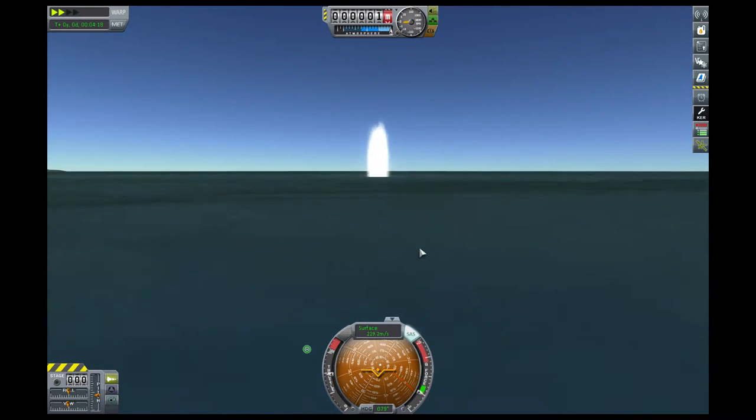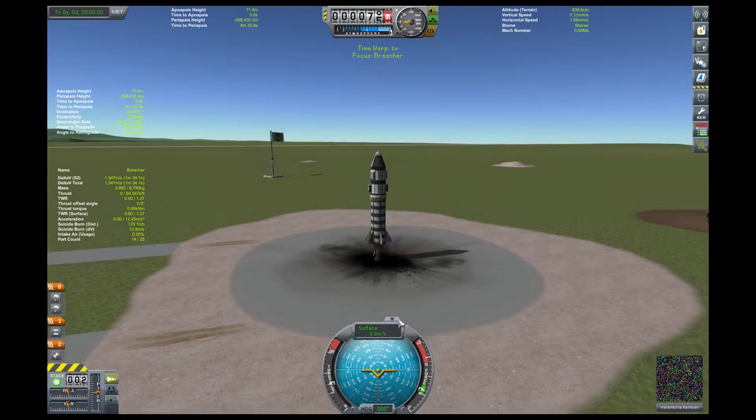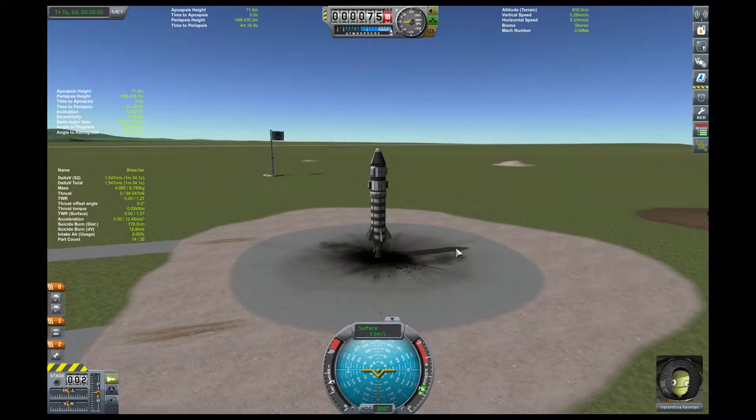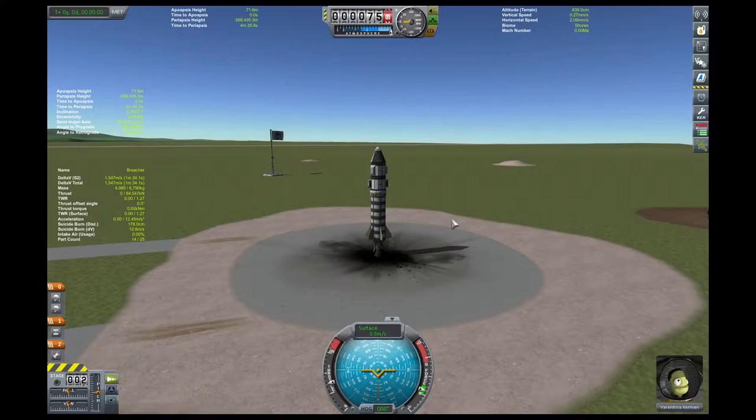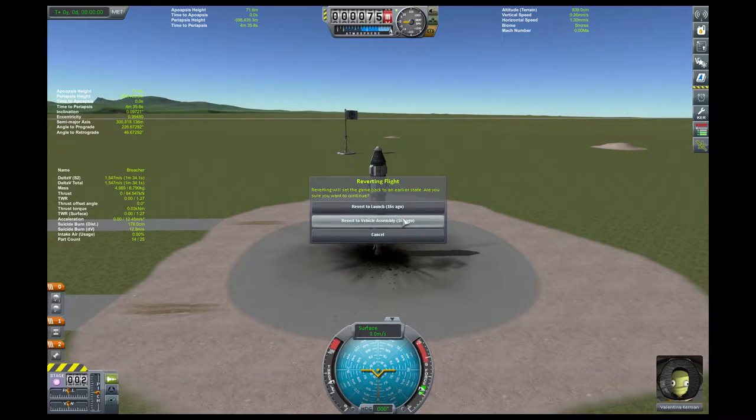So we need to be below 300 meters per second before we hit our chutes, or our chutes are going to get torn off. I'm remembering things bit by bit. The question is, do we want to stick a little bit more fuel in there? You know what, let's go back to the design.